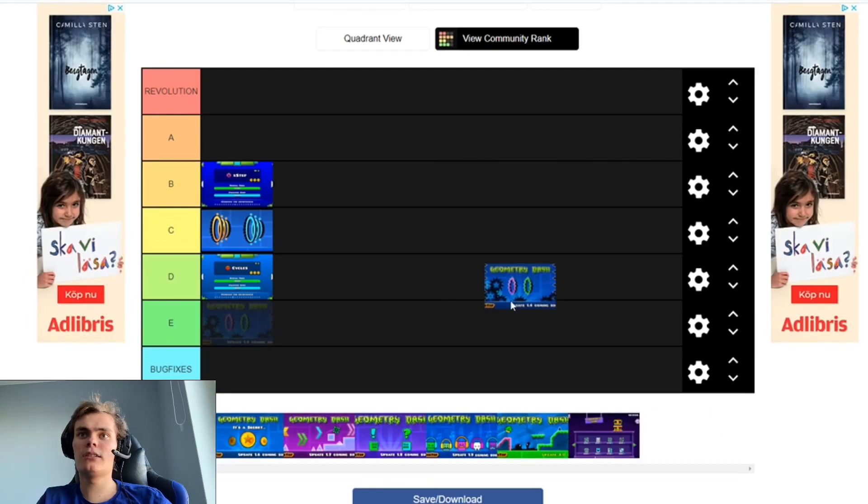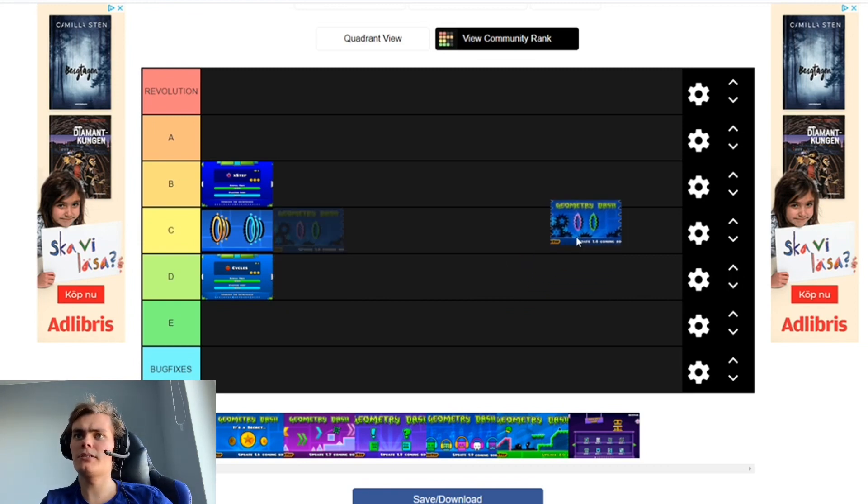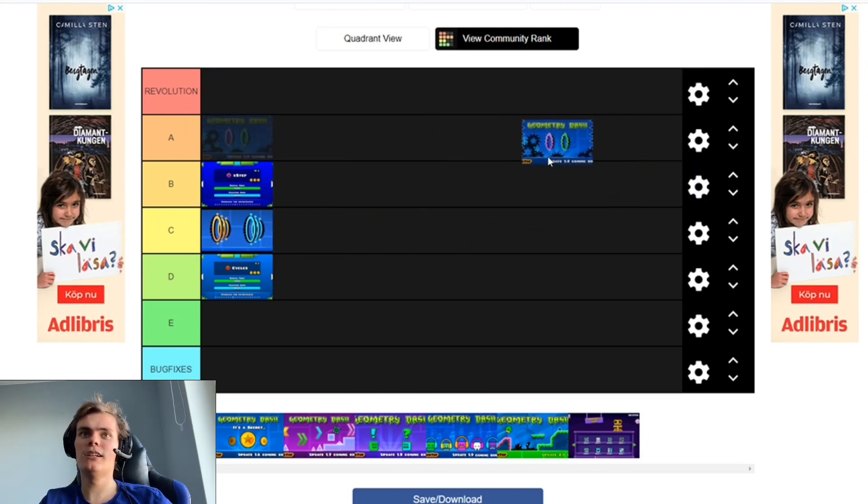Then this one, which added mini portals, Clutterfunk, and the mini mode and all that. I'm not sure if this was the update that demon difficulty came in — I have no idea, I didn't play Geometry Dash back in 1.4. But it's pretty cool, so I guess B tier.